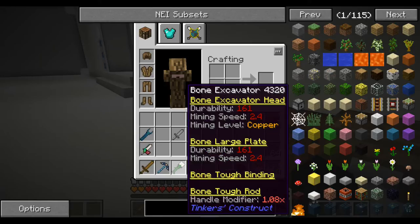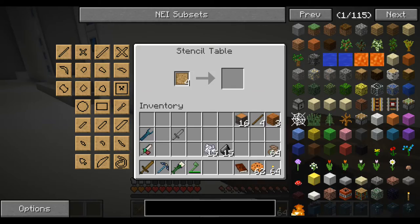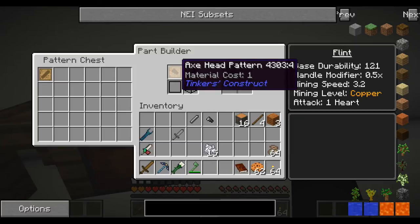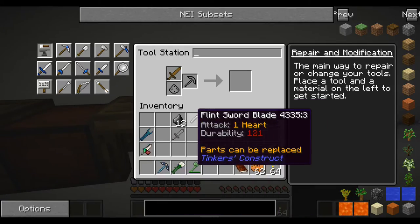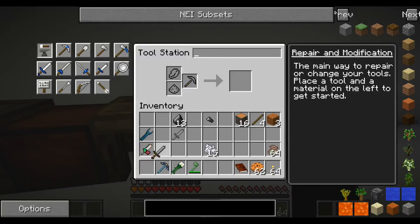What have we got here - a slimy thing, but what are you made of? Materials control: bone, bone, bone and bone - that's not too bad. That's a wooden thing. Let me come over here and we're going to make a sword blade pattern and an axe head pattern. We'll have that as well - stick those in the pattern chest. We can make a flint sword blade and a flint axe head. Oh, I can't repair that though - that's not going to upgrade.